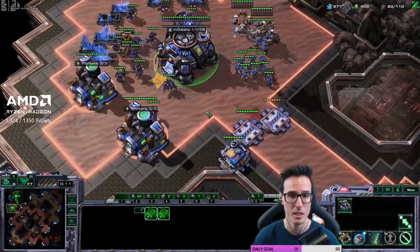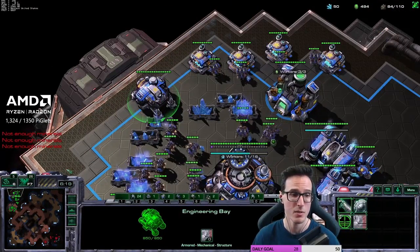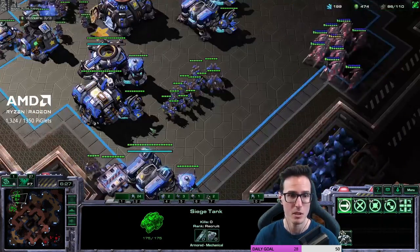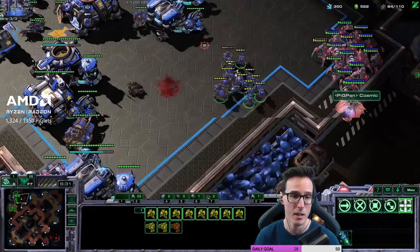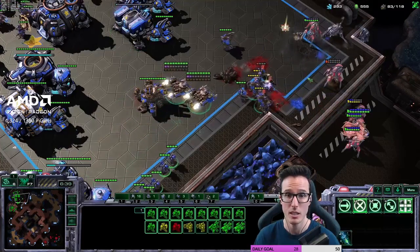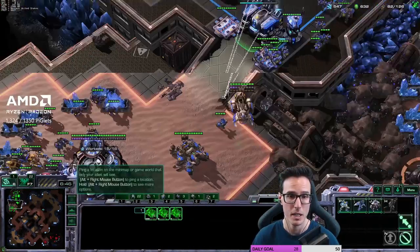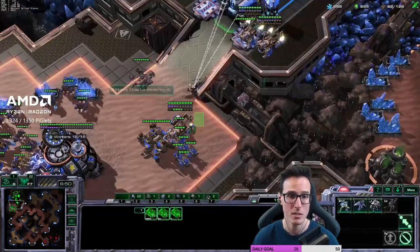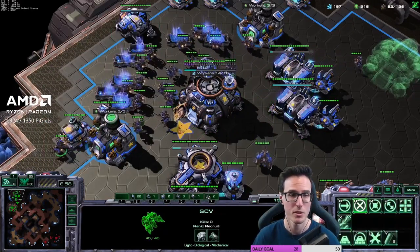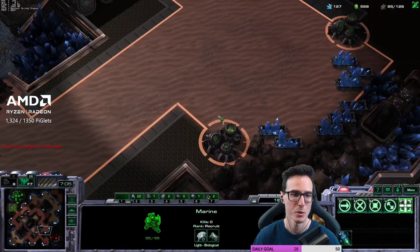We don't see a third base from my opponent. We can drop a scan to see what they're up to. Stim just finished, shields done — going to start pushing. If you're ever getting attacked, slow down. One, two, three, four depots. Building a tank, need money. He could blink into my main — doesn't look like he's going to. Siege the tank there, pull back, let the tank do its work. Putting units up in the main. Keep building SCVs, rebuilding the depot wall.